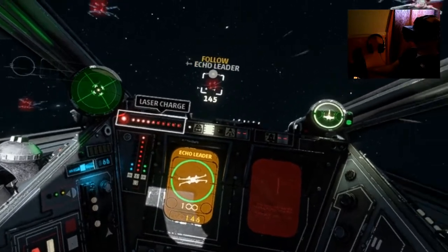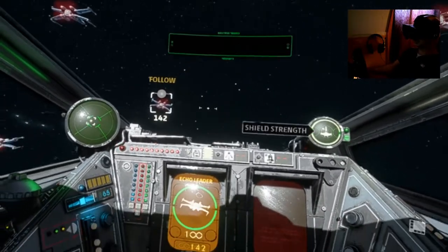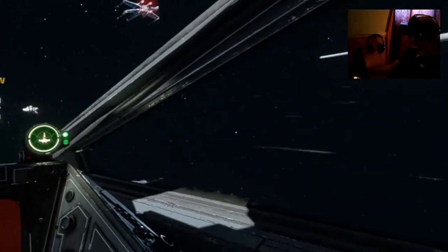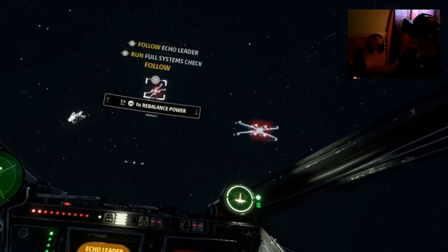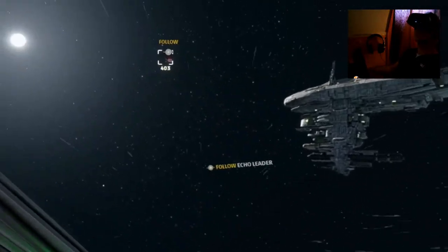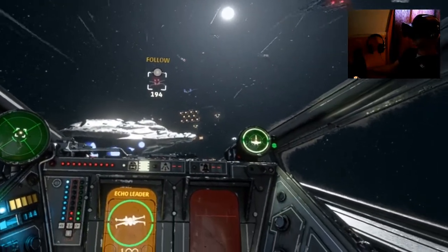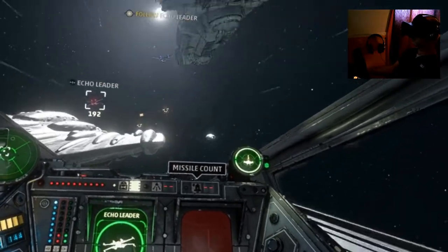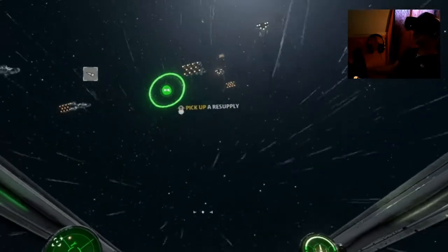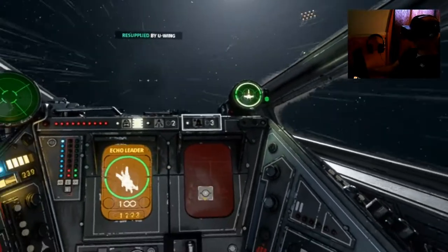Divert to shields — check. Double check shields — they might need to hold out a while. The enemy's on us — brutal to shields. He's on fire. Low on missiles, needs to stock up now. Head to the U-wing for resupply. Guess we have to fly through the thing. Yee-haw! All good.